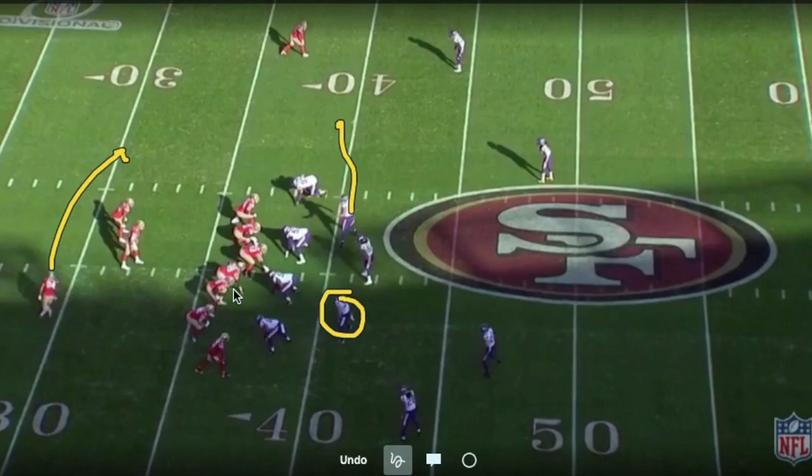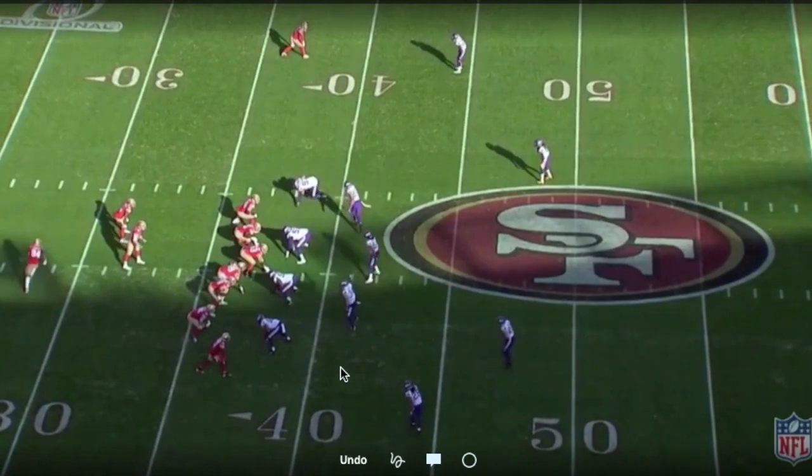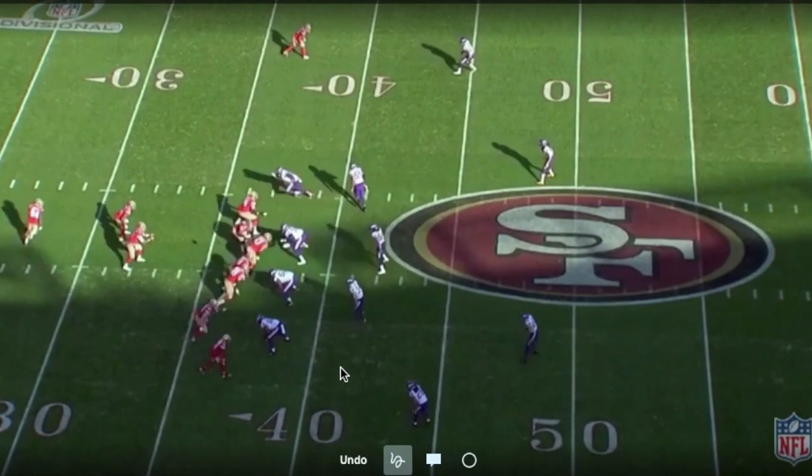The bubble refers to this gap right here. Instead of putting him in a five technique because of the reduced alignment, they put him in a nine, then he plays in the bubble. Many NFL teams will play the bubble — some hybrid guys play a solid technique and stay in a five — but with this condensed set it's better to play the bubble so he can see the crack. The linebacker will meet the orbit motion on the other side.